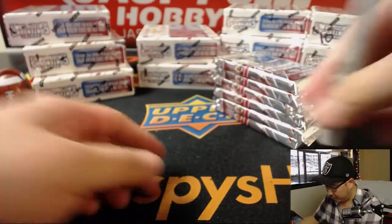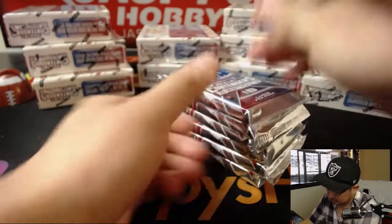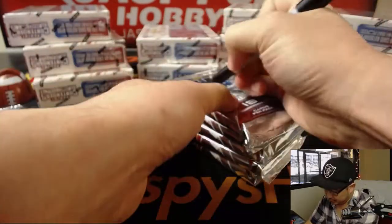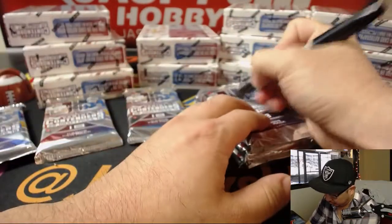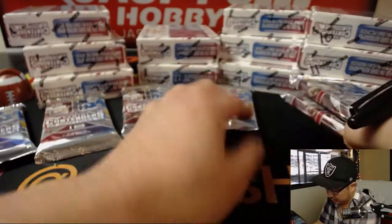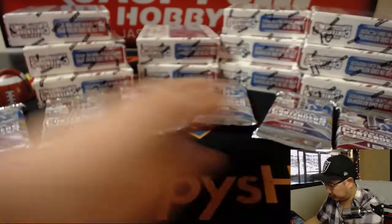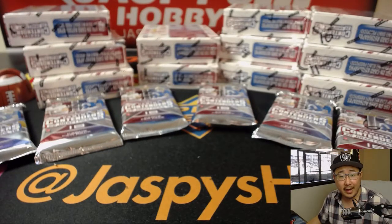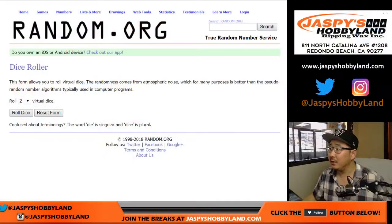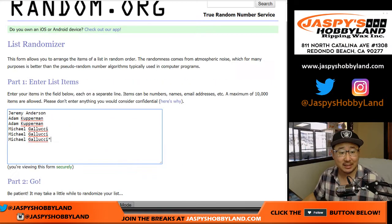We'll number the packs: 1, 2, 3, 4, 5, and 6. We'll set those there. And now we can randomize. Good luck. We'll randomize each list full 12 times — 6 names and 6 packs.